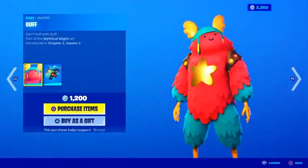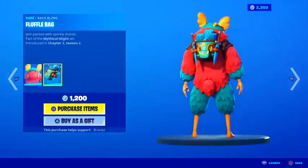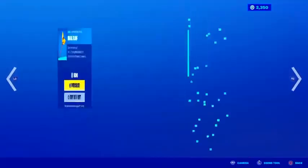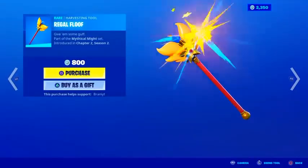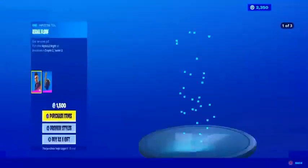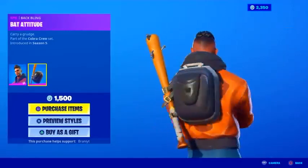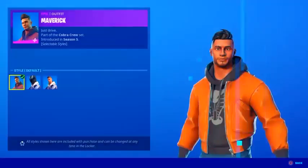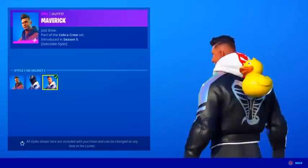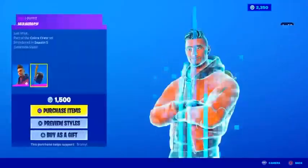Then we have the Guv skin back in return — I know a lot of you guys wanted this skin before it left after only staying about a day. We also have the Maverick skins back in return, coming with the bag bling for 1,500 V-Bucks, with the default style, the helmet edit style, and the no helmet edit style.